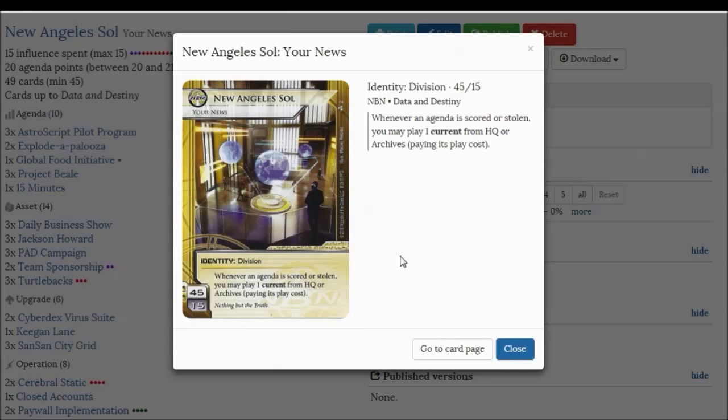New Angeles Sol reads: whenever an agenda is scored or stolen, you may play 1 current from HQ or Archives, paying its play cost. There are 2 very important things you must know about the phrasing of this, which you might actually overlook.